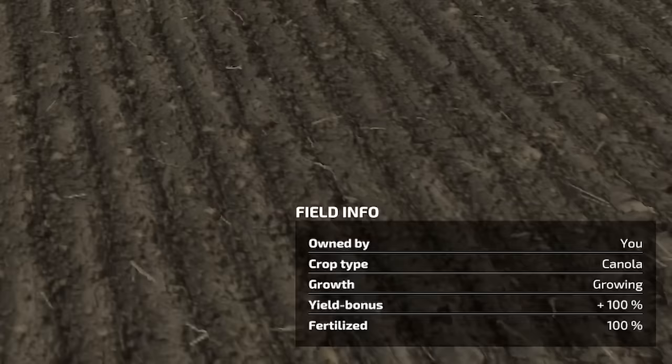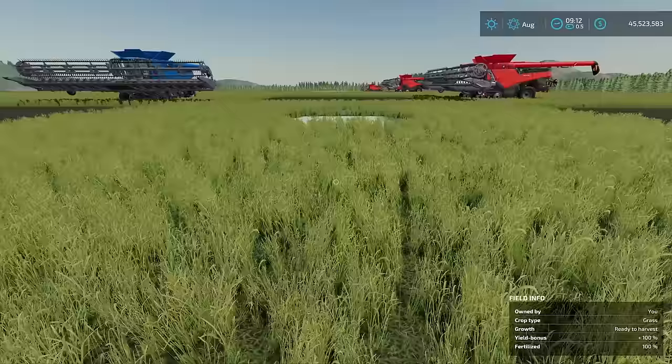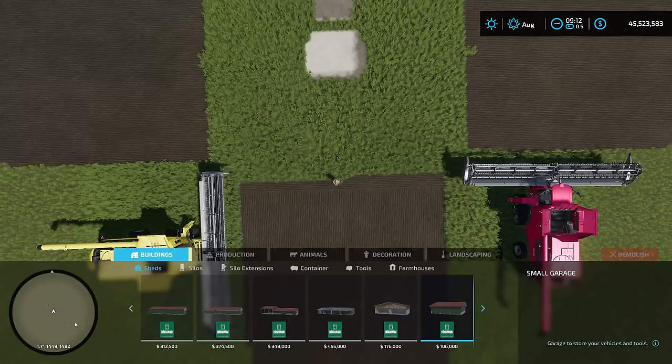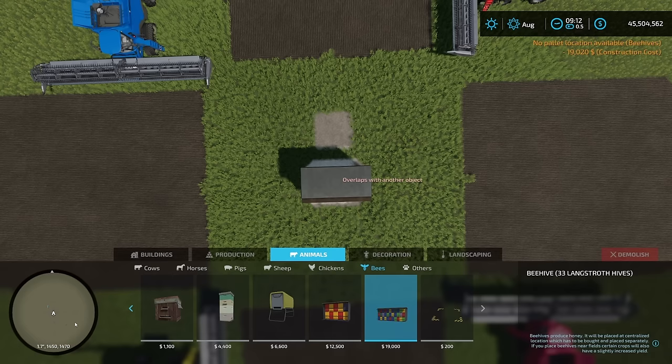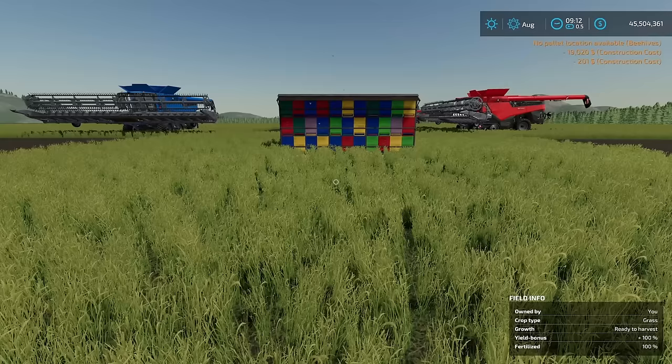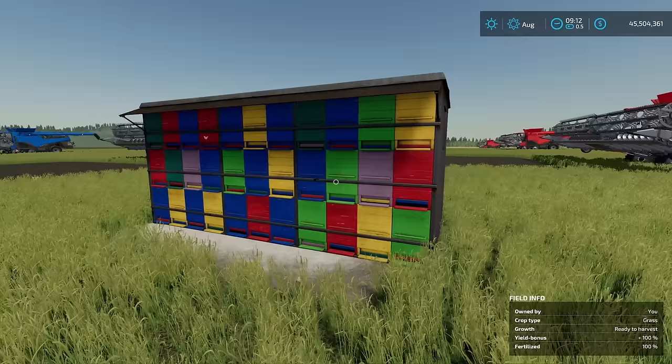For the next part of the test, I've reset everything back — canola at 100% yield bonus, fertilized 100%, exactly as before. Now I need to put down a beehive right here in the middle. I'll go to Construction, across to Animals, down to Bees, and pick the beehive 33 Langstroth hives. I'll go ahead and put this right in the middle, then also put down one of the honey collection points. The bees are already coming out — good to go.